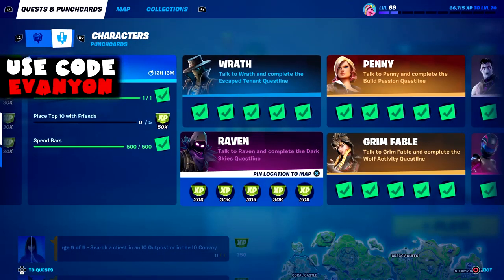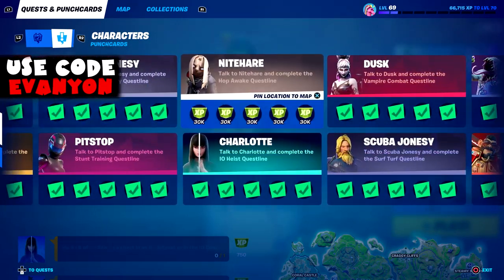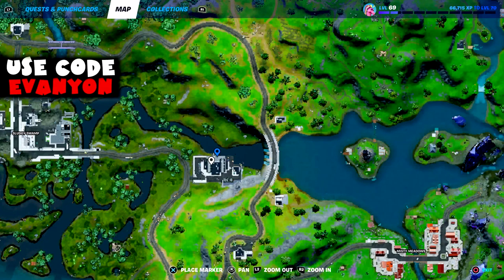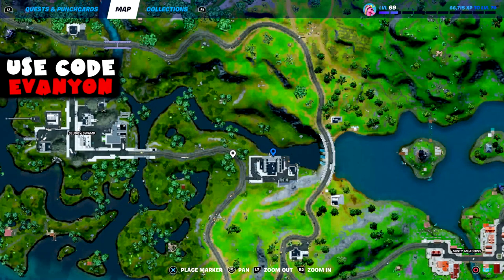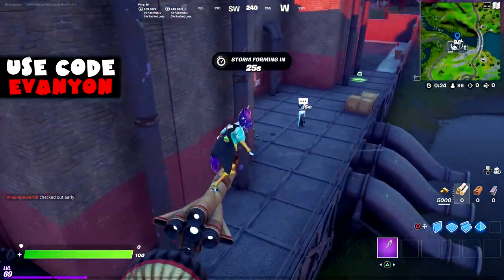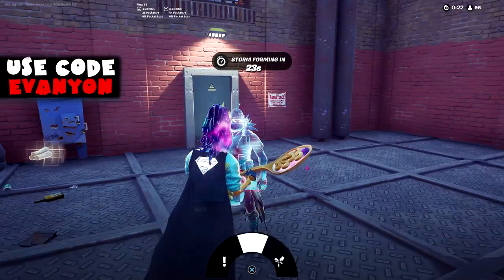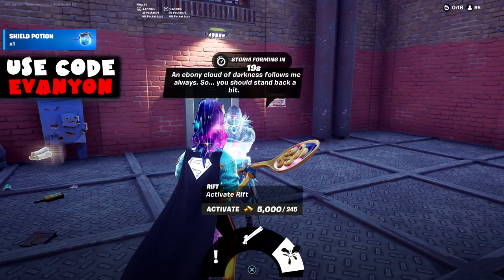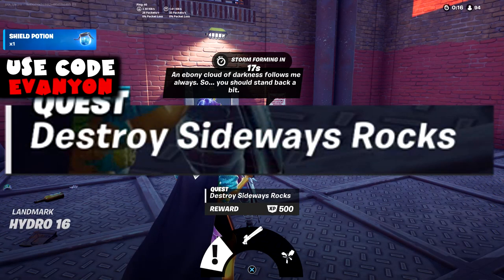So we got Raven here and Nighthair. Raven is located at Hydro 16 near Sludgy Swamp. He sells a rare gun, rare rail gun, and the quest is activate rift — Stage 1: destroy sideways rocks.